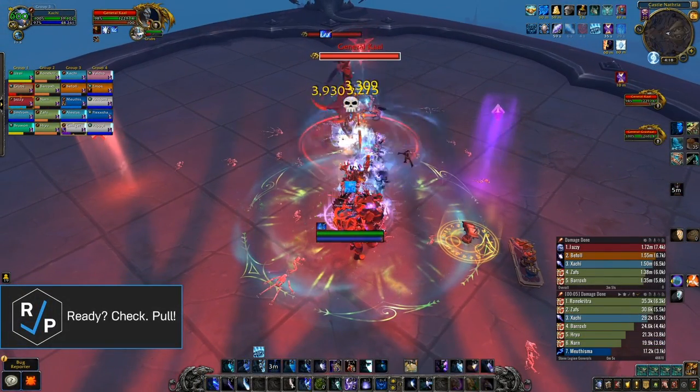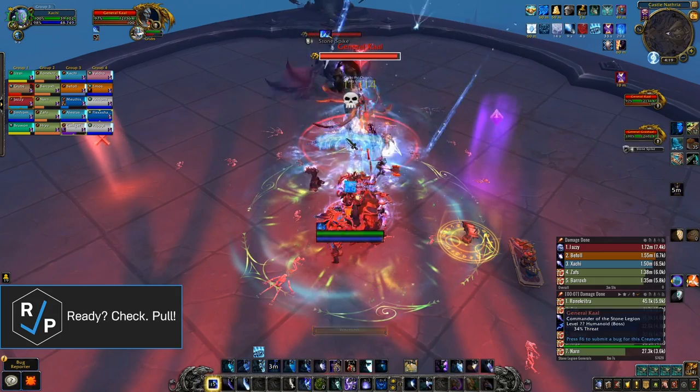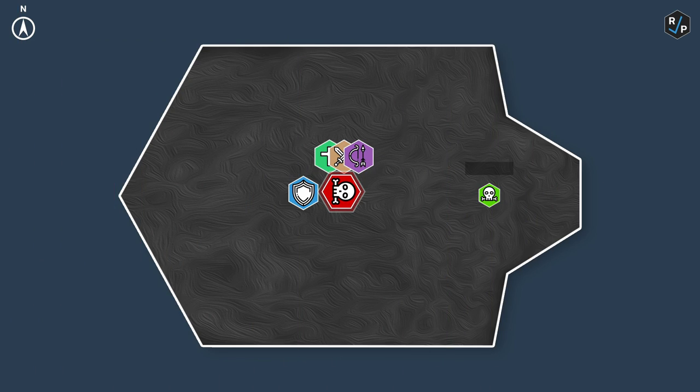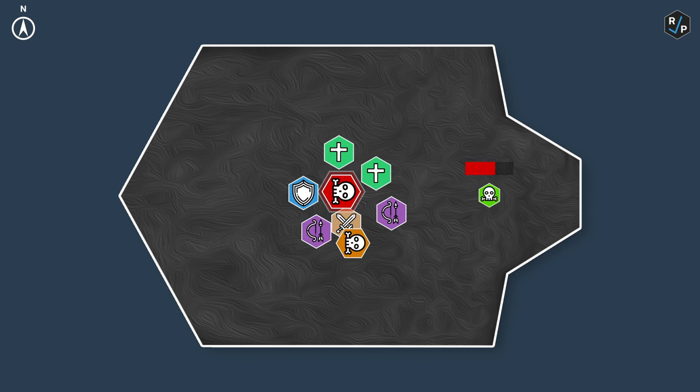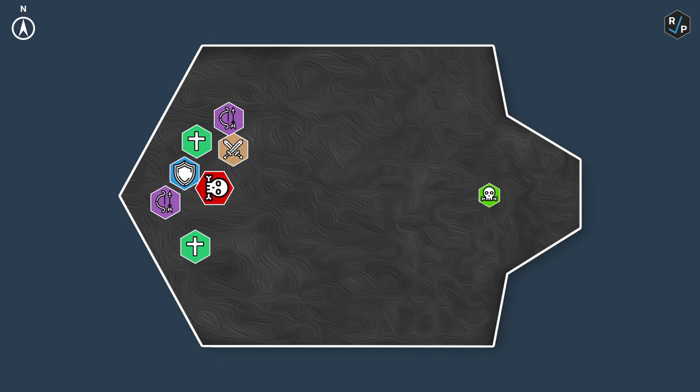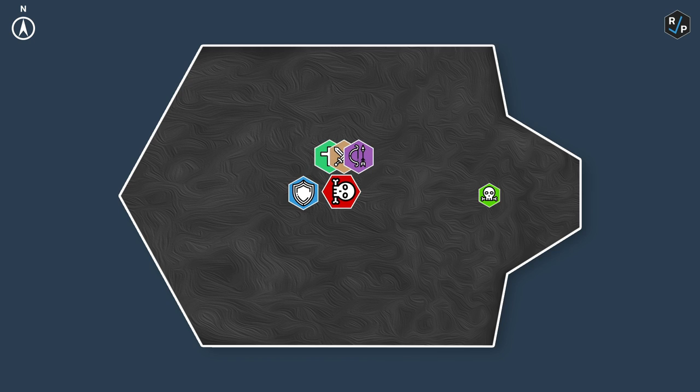When Kahl gets to 50%, she'll start the intermission where she gains a buff that reduces her damage taken by 95% but continues to cast her abilities. The goal of this intermission is to collect red orbs and bring them to Prince Renenthal in the back of the room, charging him up so that he can blast away the boss's buff. A bunch of small red orbs will drop randomly around the room that people need to pick up and take to the prince. You'll also want to focus down any adds alive as well as new ones that spawn in the intermission, because they drop a big red orb that someone needs to pick up and take to the prince. When he gets full mana, he'll cast a huge blast that removes the boss's buff and knocks everyone away, so be careful not to get knocked off the platform.